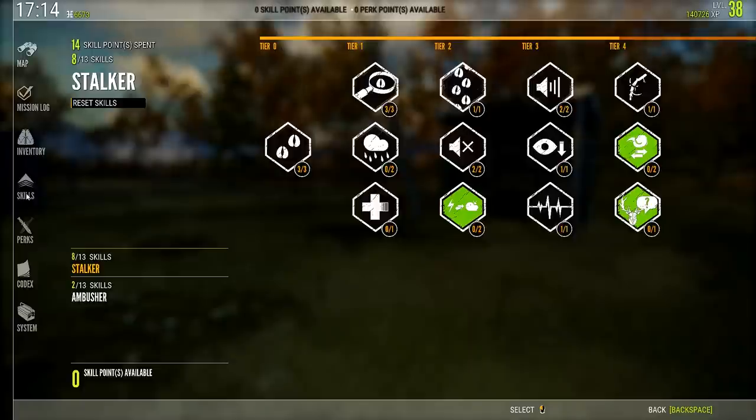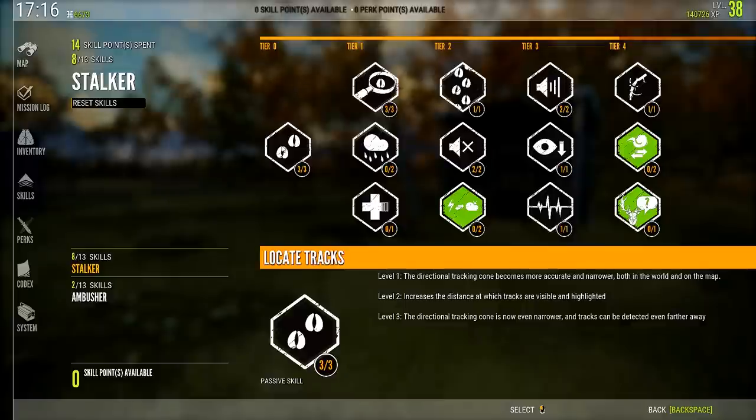I'm going to give a rundown of each tree — a general overview of what they're for — and then go into detail on each tier and all of the skills and perks. Before we start, a couple things to note: there are two types of skills, passive and active. Locate Tracks here is a passive skill — you can see it says 'passive skill' and has a black background. This means it's always on; you don't have to activate it in any way. It just applies its effects constantly. The majority of skills and perks are of this nature, which means you don't have to constantly fumble around turning things on and off.